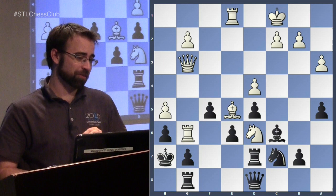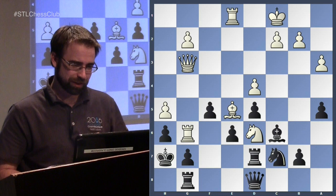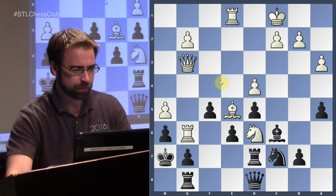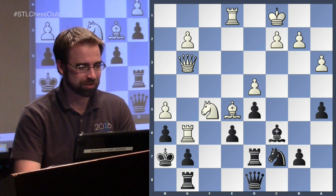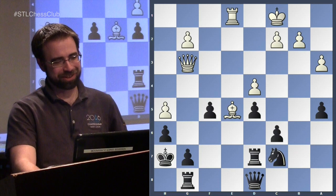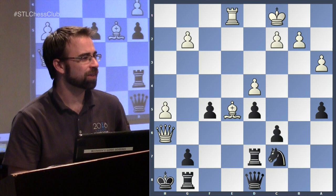I'll give you a hint: what you'd love to do as white is play queen check here, because the king drops back and due to the pin you could mate. Knight takes f5 is just a crusher. If you take, you have to get the rook out of the way, take the bishop, and you can't even take the rook back — because if you go here it's checkmate, and if you go here there's a pin. In a position this winning, you don't have to find the knockout blow.